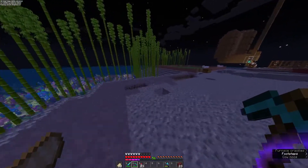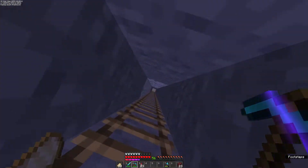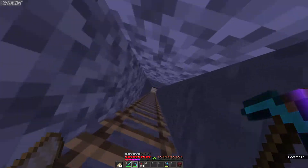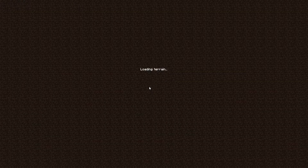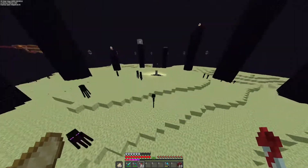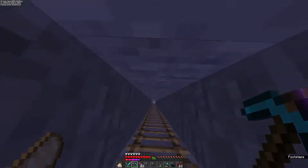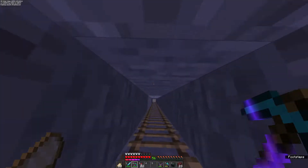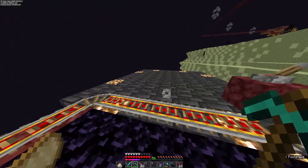Last time on stream, I actually went over to the end and made a villager breeder to get one specific villager that can give me an arrow of weakness. It took about six hours to do, but I managed to finally get to that point. I forgot to bring an ender chest. We're going to grab ourselves a spare Elytra just in case, because I don't have mending yet, in case my Elytra breaks while I'm trying to build this thing.